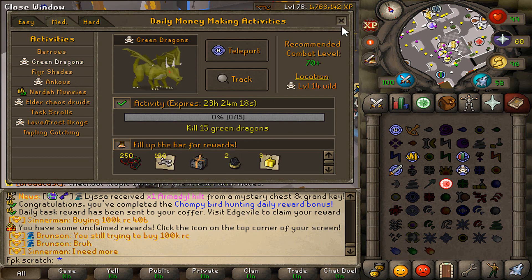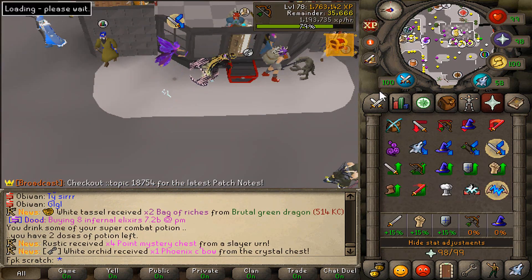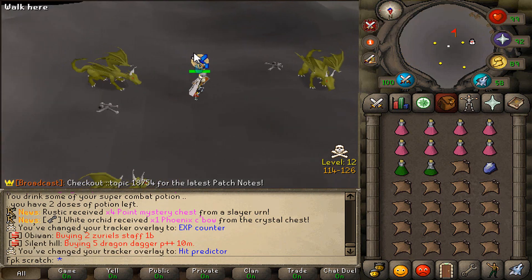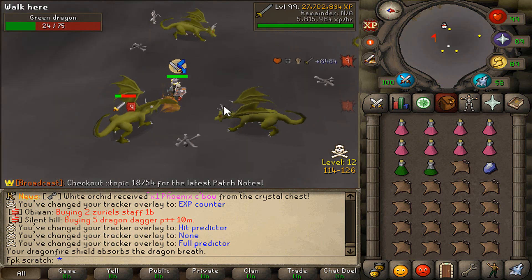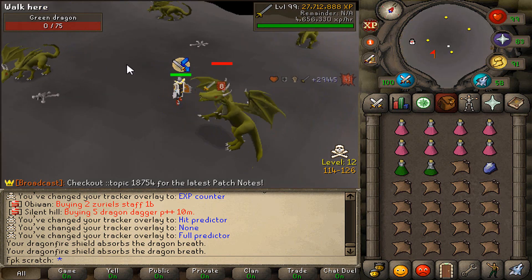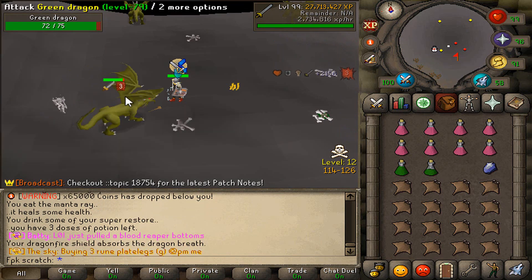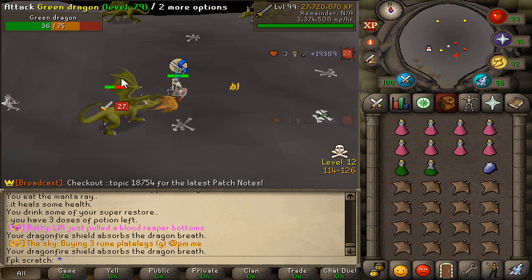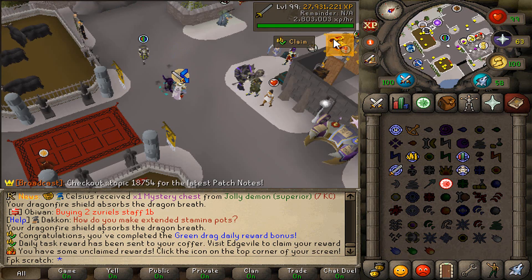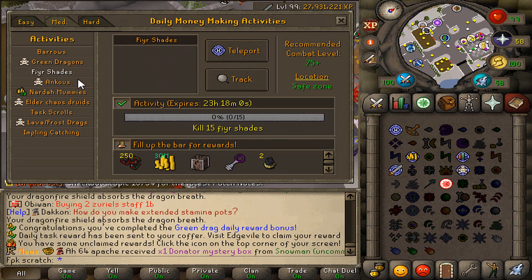Next up is the green dragons daily task. Easy money — that's how you make money at RuneX. I've literally made my entire bank just through these money-making activities. I highly recommend everyone, especially new players, to complete these daily money makers. They will make you quite a bit of money. The green dragons daily task is now completed.